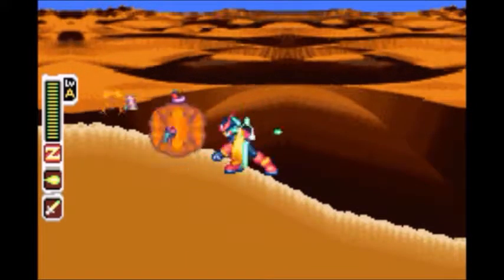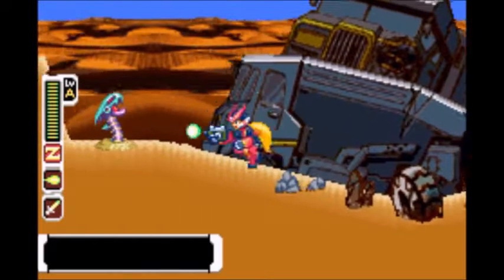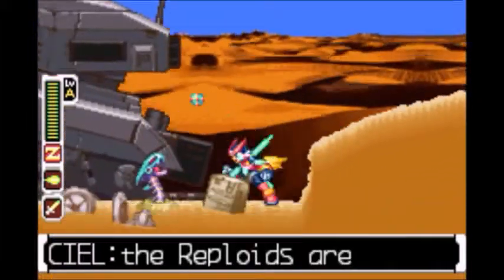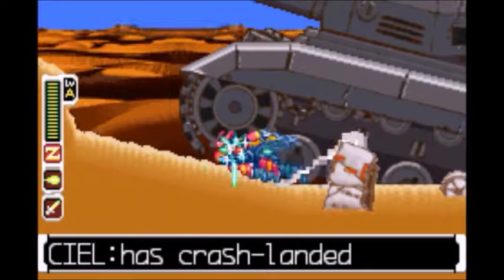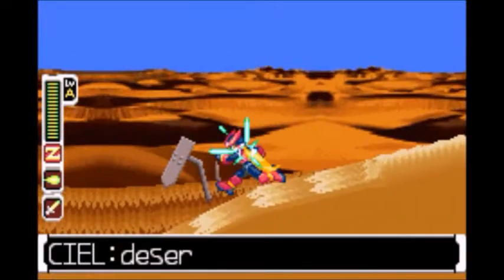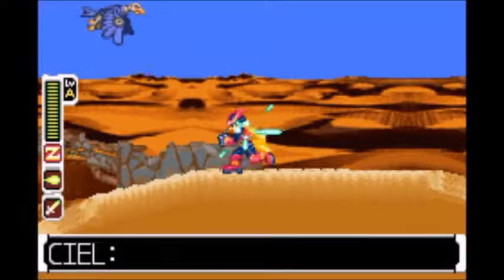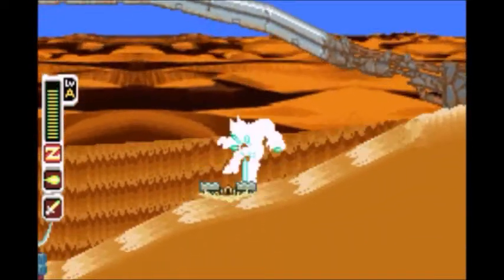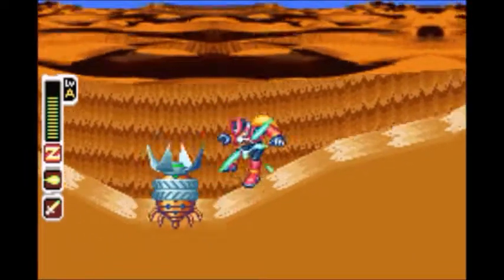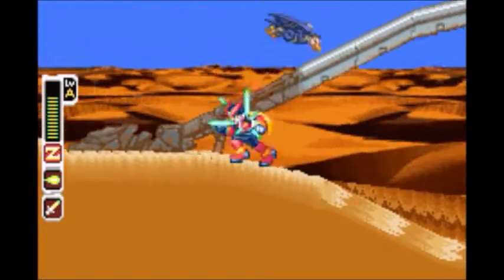Alright, look out for those little sand things — you can see them popping up. This stage is pretty basic. Just watch out for these mouse trap things — I call them mouse traps, but you can call them whatever. They will trap you, and these things will keep the sand rolling in; they won't regenerate or anything.